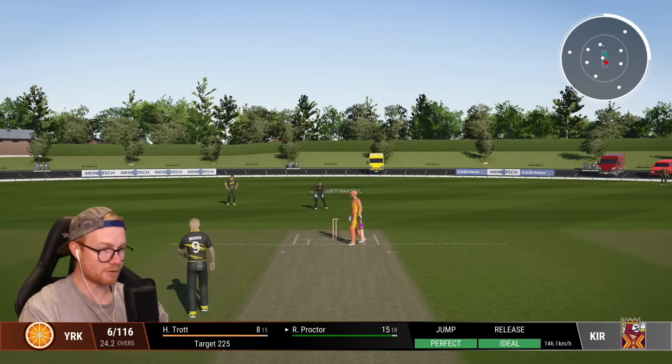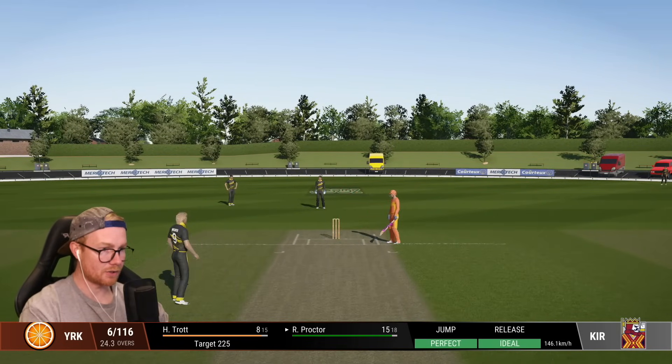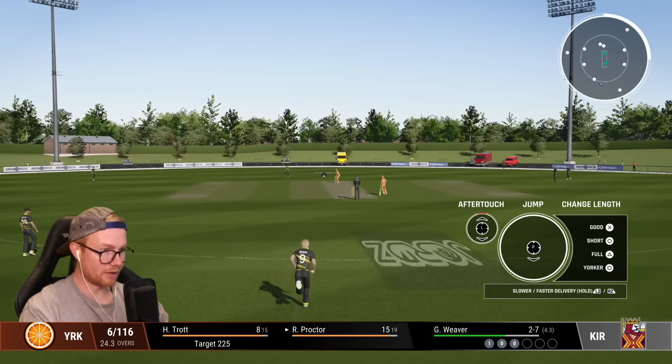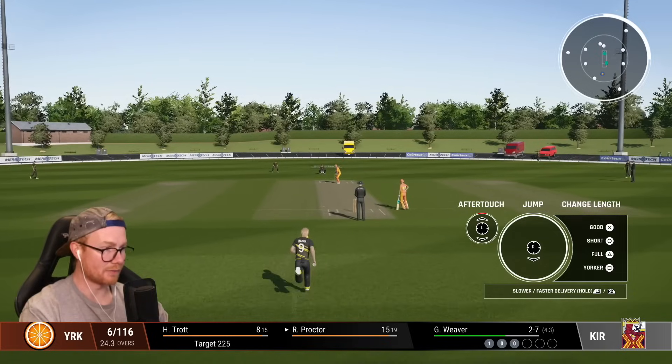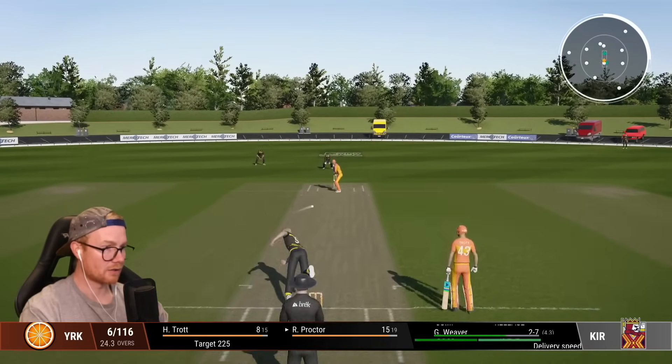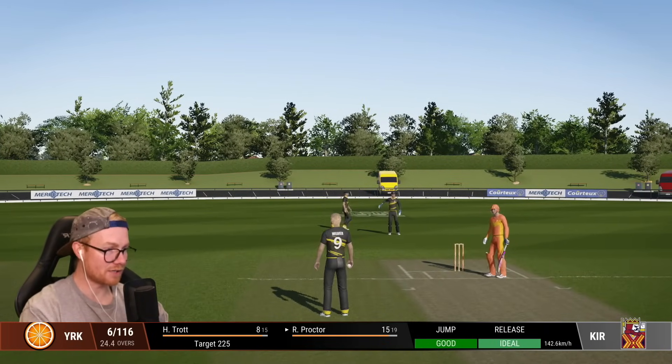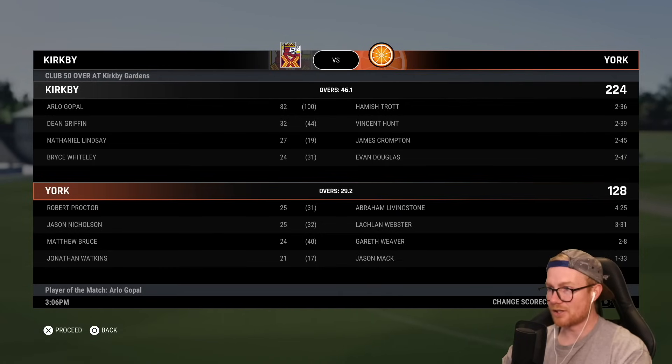A bit of catching practice — are we on? We've got a chance for a third. Let's just keep putting it on a good length, make them make the mistake. Going back — why are you going back to that? Have you not seen this pitch? Proctor — game done and dusted. Capel player of the match with 82.